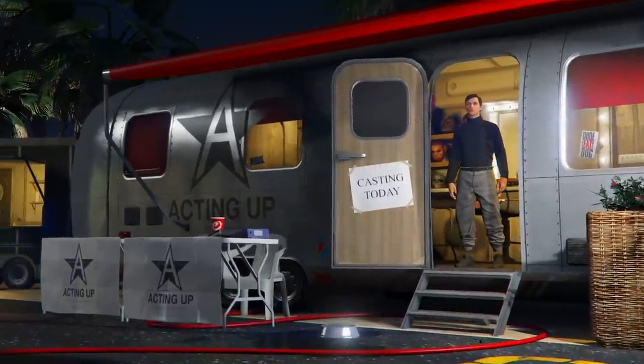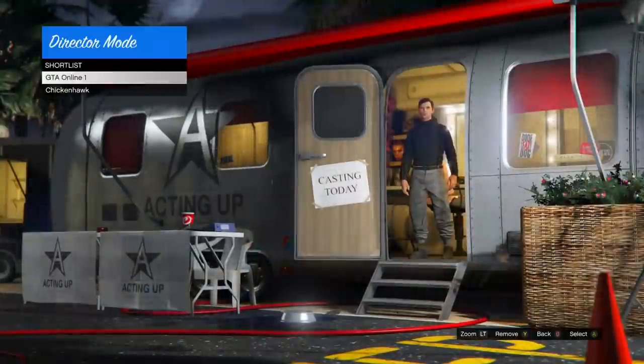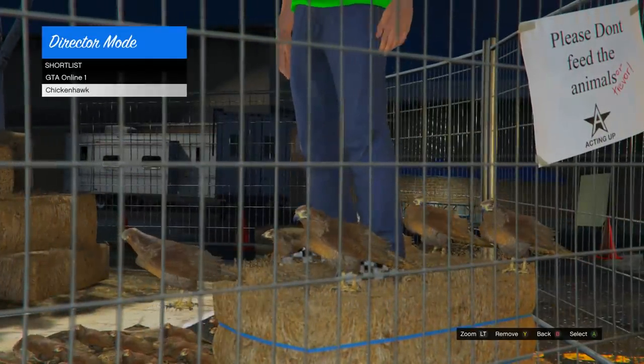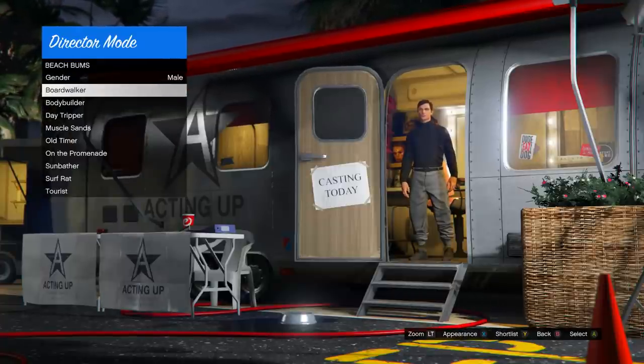At any moment now our character should teleport on top of the haystack — and that's when we stop scrolling. And there we go, our character is now on top of the haystack. Press Y or triangle to remove the bird from your shortlist, and then go into actors, beach bums.